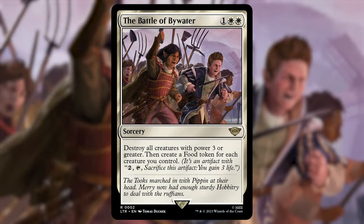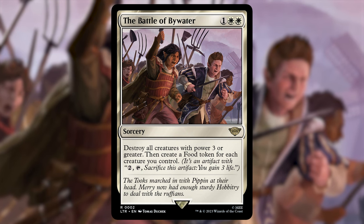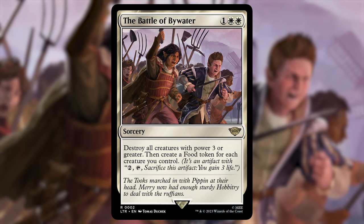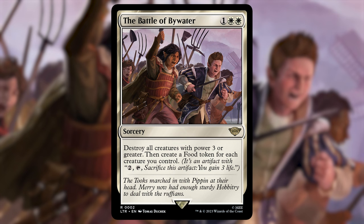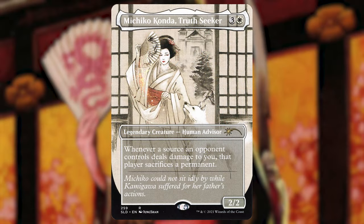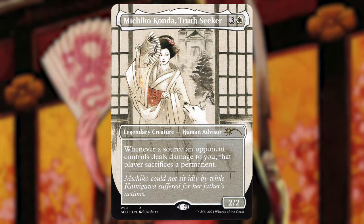Another card — the newest version — Battle of Bywater: one white white, sorcery. Destroy all creatures with power three or greater, then create a food token for each creature you control. We have basically one creature in the entire deck with power three or greater, so since most of our creatures are power two or less, this is essentially a one-sided board wipe. I think we have three or four of these board wipes that hit power three or greater creatures.